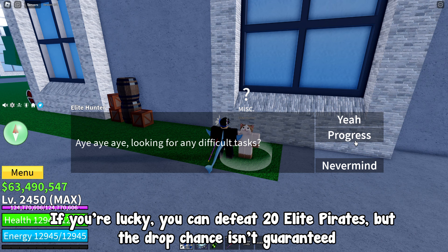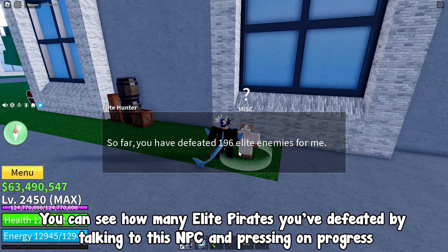You can see how many elite pirates you've defeated by talking to this NPC and pressing on progress. Once you've defeated enough elite pirates, head over to the village in Hydra Island.